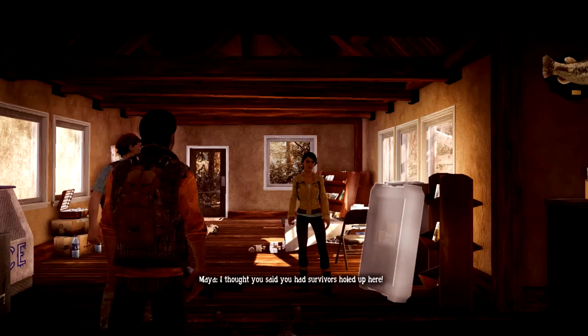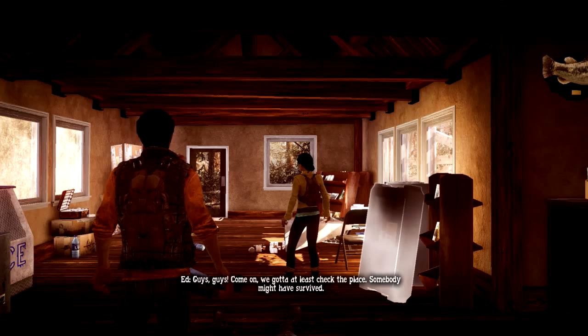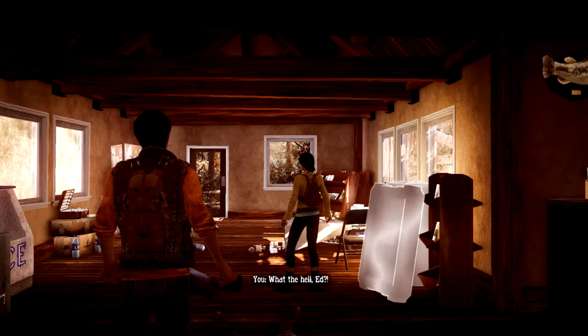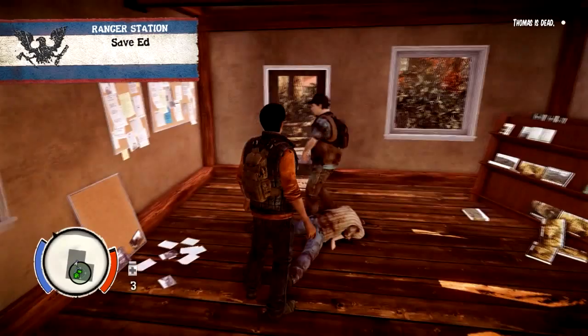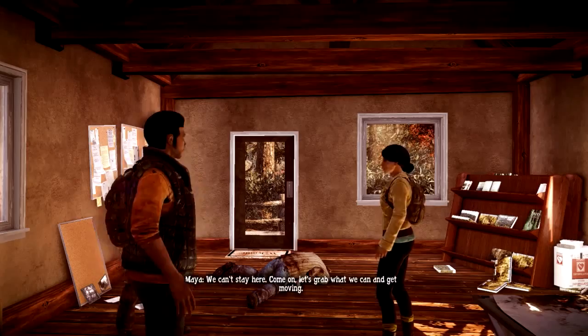'I thought you said you had survivors holed up.' 'They were fine just a minute ago.' 'Well obviously not anymore - come on, we gotta at least check the place.' No dude - he will turn. Head! Told you he wasn't dumb. Get away from the dead! 'Let's see if he's got a wallet on him.' 'Check his ID for Christ's sake.' That guy was dead - I swear to God that guy was dead. How the hell does that happen? Because you are a dumbass. 'We can't stay here - let's grab what we can and get moving.'